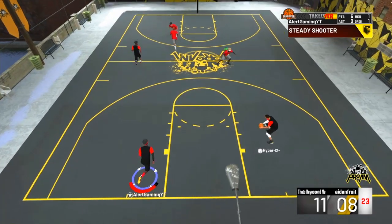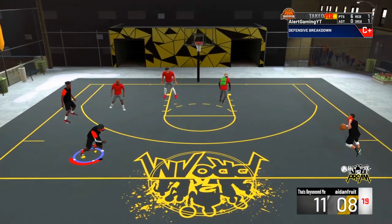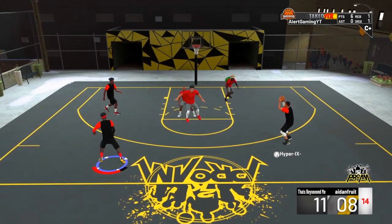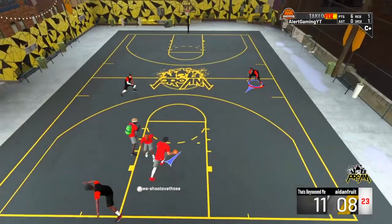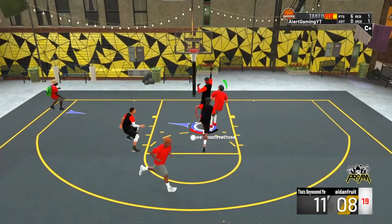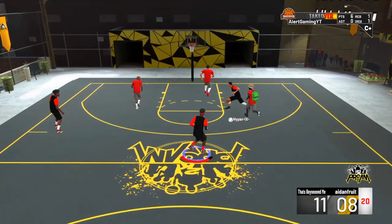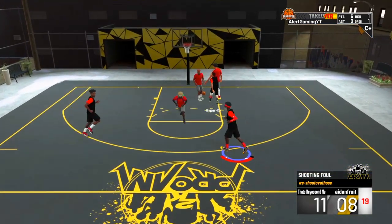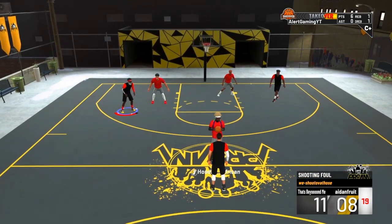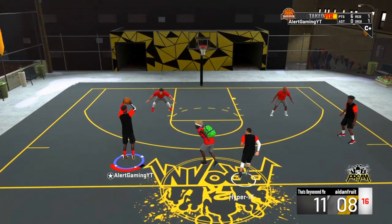You're gonna ask me: Alert, why did you put Green Machine on silver and not Hall of Fame? I love it on silver — I think silver is the right amount. If you have someone who knows their shot but doesn't have a lot of badge points, put this badge on silver and you will not regret it. If you have 30 out of 30 badge points, put it on gold. Do not put it on Hall of Fame — that extra badge can be used elsewhere.